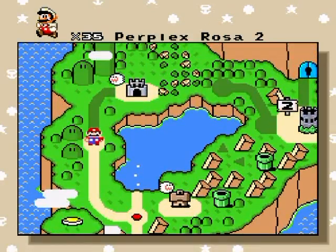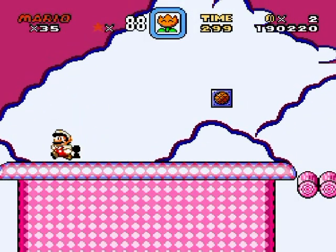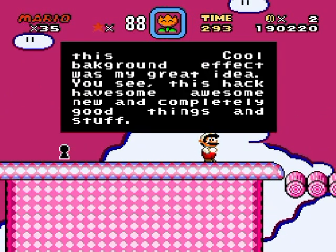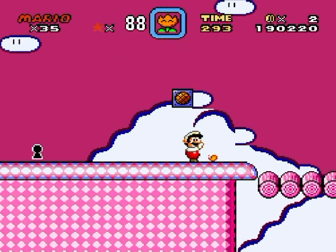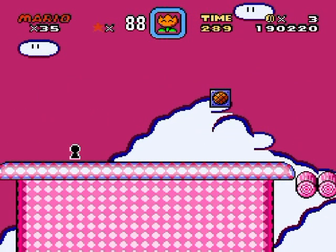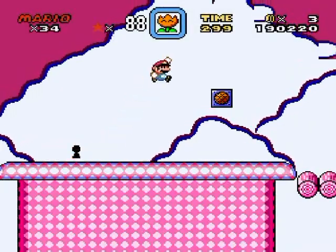Which path should I take? I guess I'll go this way — Rosa Perplex 2. Oh geez, there's a secret exit in this one despite there being no dot on the map. This cool background effect was my great idea. This hack has some awesome new and completely good things and stuff.